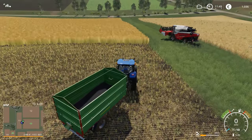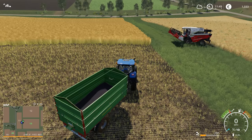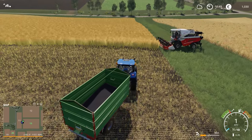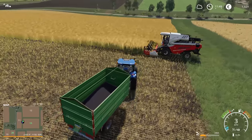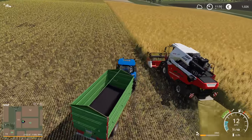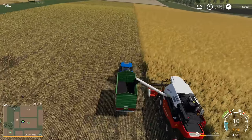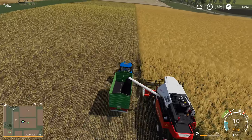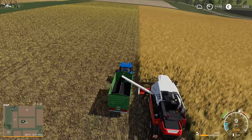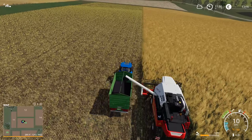The next thing we're going to have to do on this field is spread some lime. In the last episode I was wondering whether there was any price advantage to buying lime in bulk at the lime station versus buying it in pallets at the store — and the answer is no. There's no difference in price. It's 450 euro per 2,000 liters in either location, so I think you would just want to buy it in whichever location is more convenient.